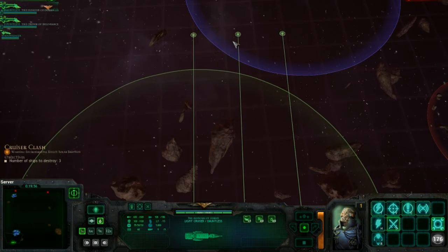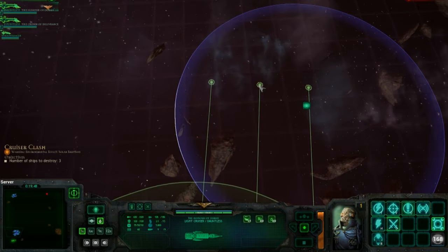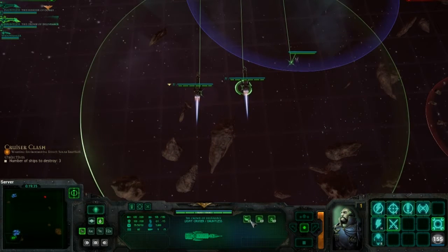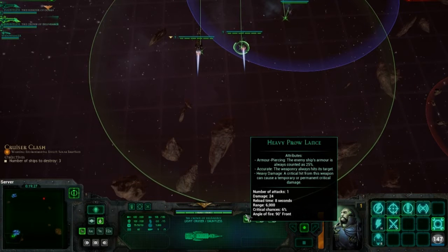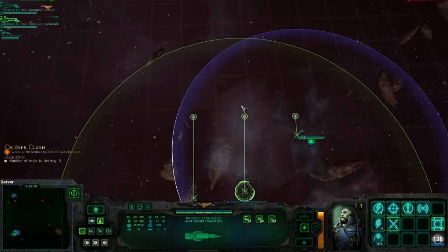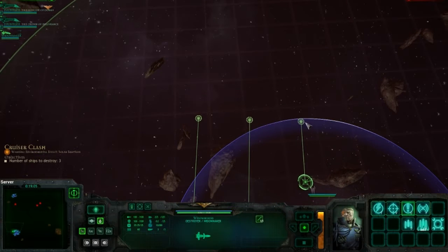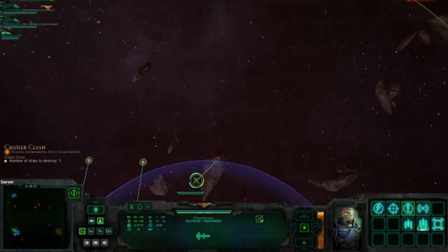Our opponent has three ships for us to destroy. I can only see two on the map right now, so one of them is probably in the gas cloud. They're probably using two cruisers and an escort — a similar fleet composition to our own. We're going to make good use of the heavy prowl lance, which will shred through the heavy armor they've got. Positioning doesn't matter tremendously against Space Marines because they're capable of dealing the same amount of damage from the front or the sides — very similar damage per second from those arcs — and they're just as tough from every angle. Looks like one of their ships was in silent running for no good reason. That is the AI for you.